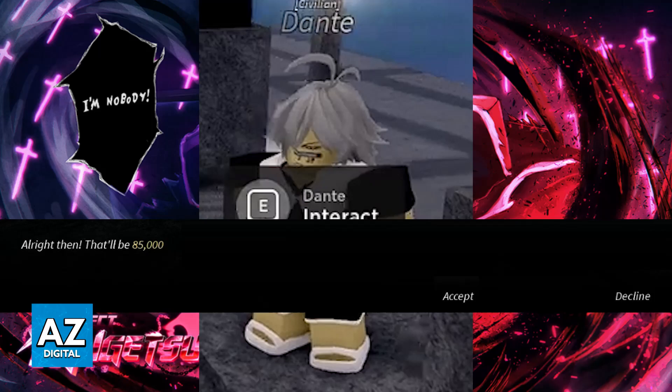If you don't see him at the bridge, you can try resetting or finding him again. Dante is always available to re-roll your abilities for 85,000 coins — usually under the bridge, but if you don't see him there look through the other locations. You can repeat this as many times as you wish and Dante, the progression monitor, will help you get your Shikai or Resurrection re-rolled.